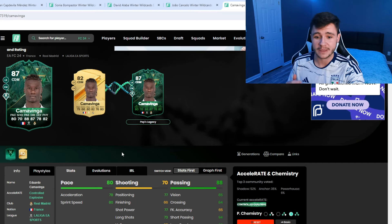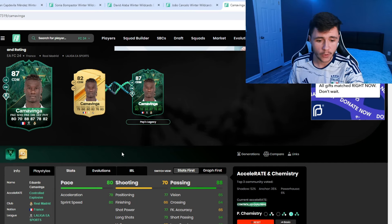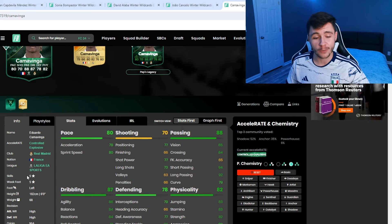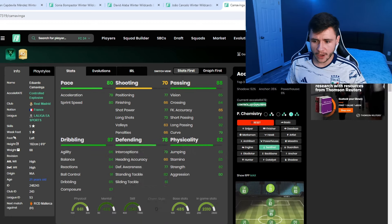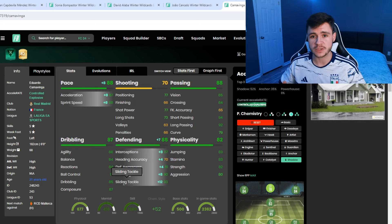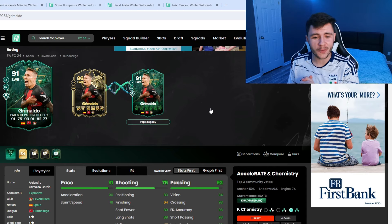Looking at the in-game stats: 80 pace, 70 shooting, 88 passing, 87 dribbling, 78 defending, and 82 physical — a very well-rounded player. He has five star skill moves and five star weak foot, which is a huge W this early in FC24. If you want to use him as a more defensive box-to-box midfielder, the shadow chem style gives him 88 pace and 85 defending — very solid as a center mid.